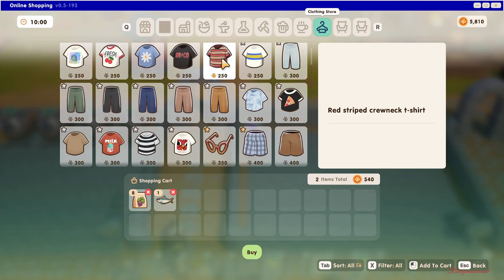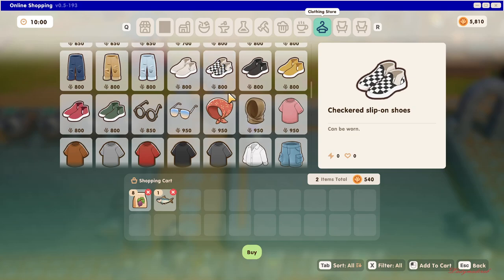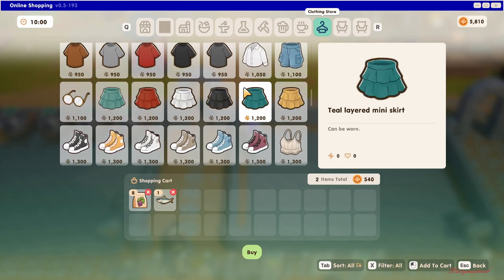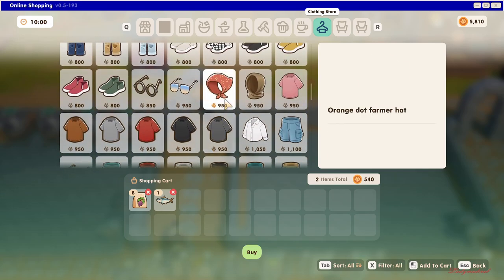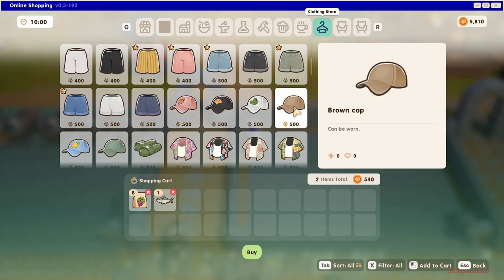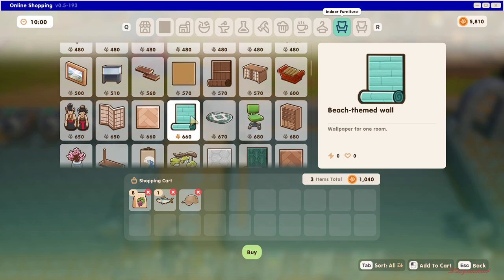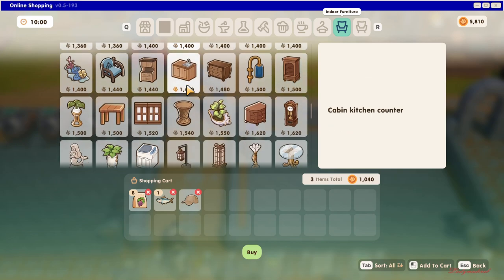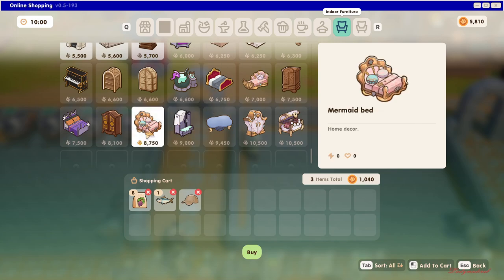There's also Russ coffee. You can get clothing too — I'd like to order this plum bucket hat. Some items are quite pricey. There's an orange dot hat — I'll just go with this plain one for 500. For indoor furniture, you don't have to go to any shop, just do it online. There's a lot of furniture and decoration, like this coral floor decor and even a mermaid bed.